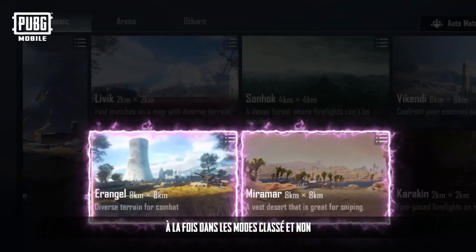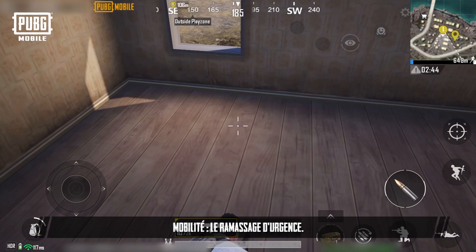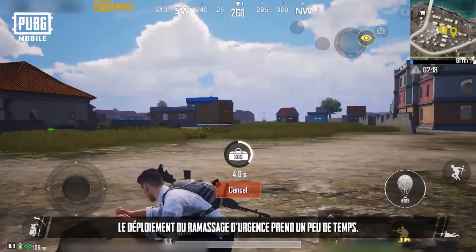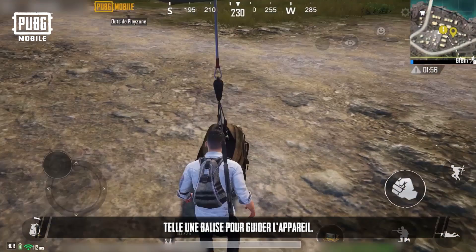Emergency Pickup: In both the Ranked and Unranked Mode, Erangel and Miramar maps, we've added a new mobility item — the Emergency Pickup. After picking it up, you can use it from Quick Items. Deploying the Emergency Pickup takes a little bit of time. Once deployed, a hot air balloon beacon will be launched into the air to guide the aircraft.